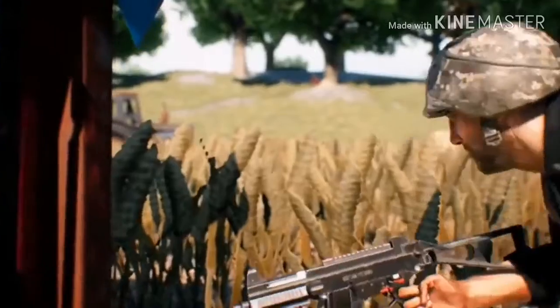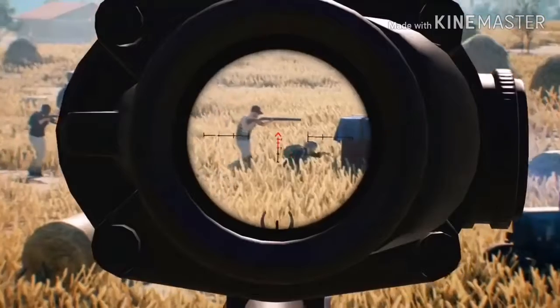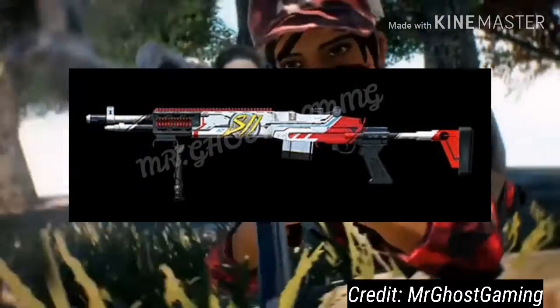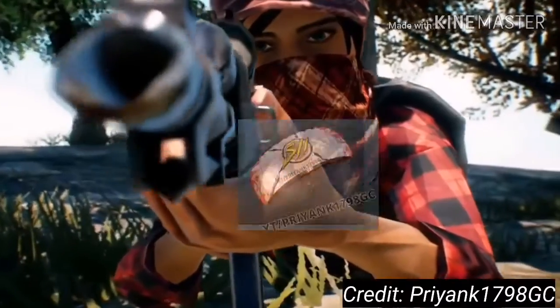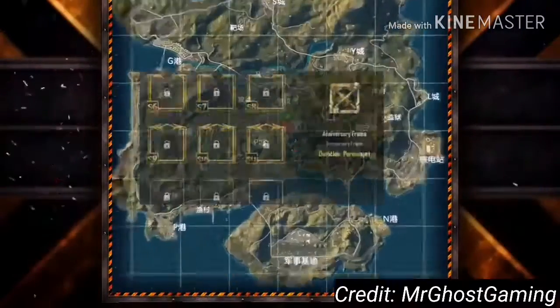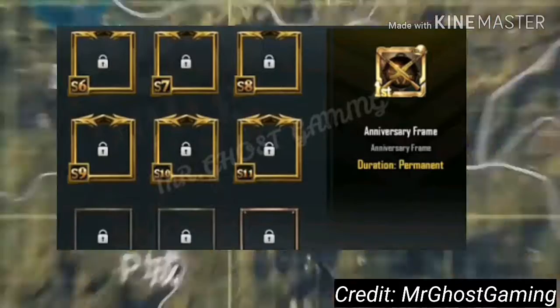Coming to the rewards we will get for passing gold, diamond, ace and conquer league: this will be the outfit you get in gold league. Then we have an MK14 skin in diamond league. In ace league, we have a parachute skin with the Season 11 logo. In conquer league we will get a new frame with the Season 11 logo.